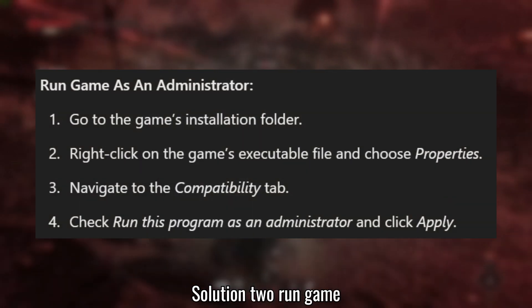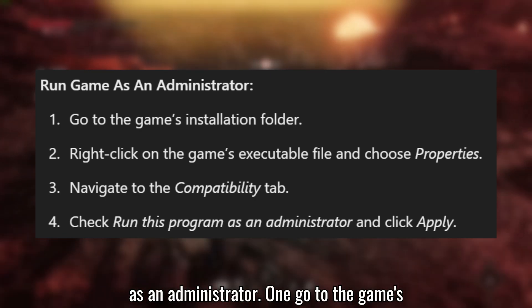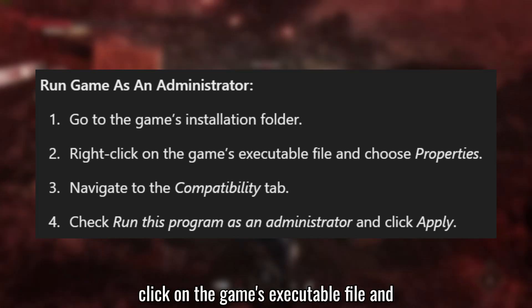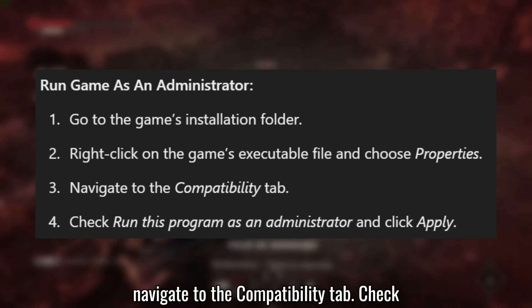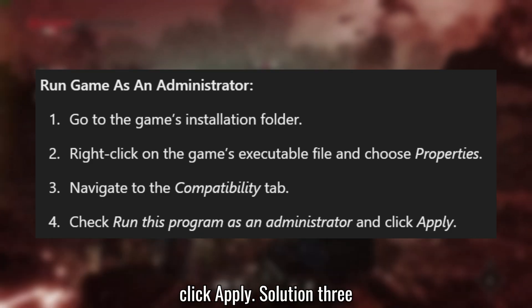Solution 2: Run game as an administrator. Go to the game's installation folder. Right-click on the game's executable file and choose Properties. Navigate to the Compatibility tab. Check Run this program as an administrator and click Apply.